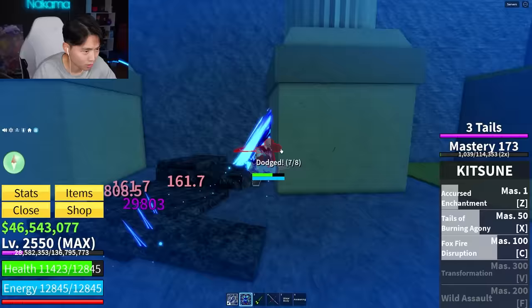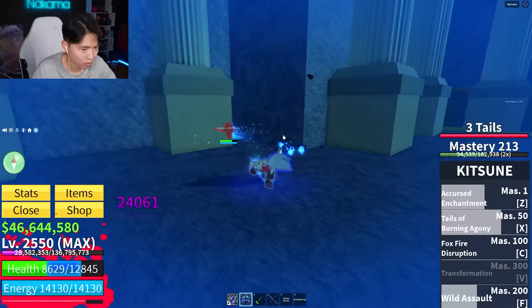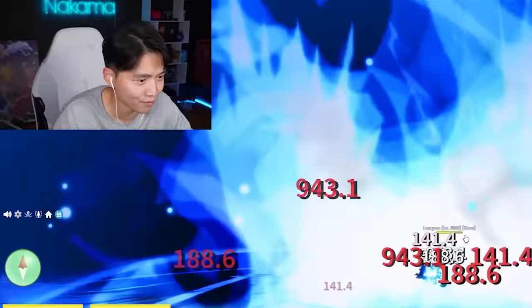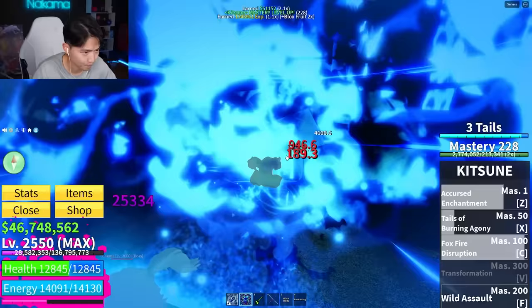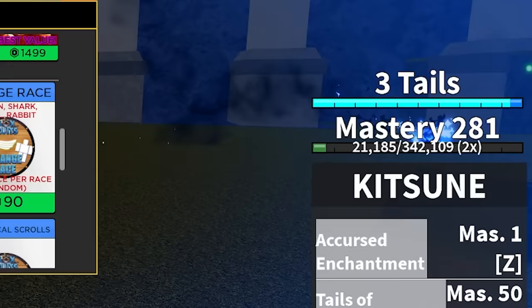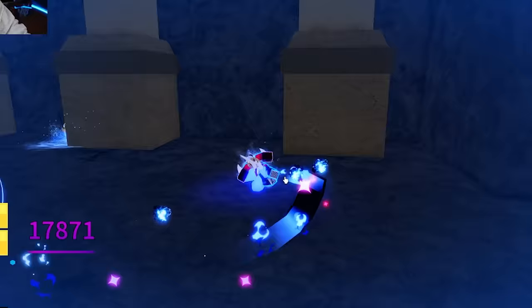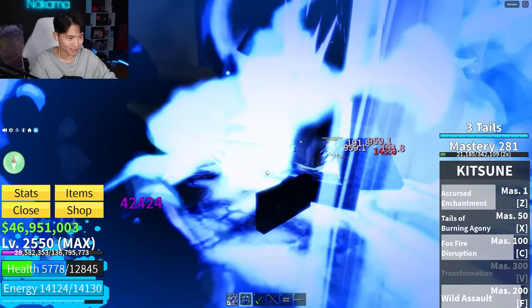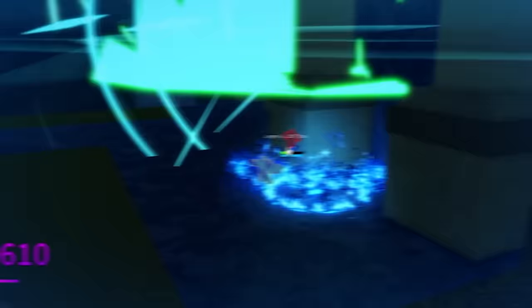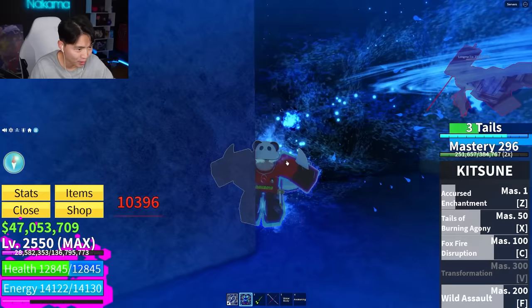The next move we're about to get is Wild Assault. I'm pretty sure we'll get it right after this kill. Kitsune is the best fruit in the game and I haven't even unlocked the transformation yet — I'm calling it. Easy, another dub. I don't think I had this much fun using a fruit for the first time since the Leopard. The Kitsune fruit spam is better than the Leopard spam. This is the last enemy we've got to kill before we unlock the transformation. He's dying way too fast. This fruit is stupid.